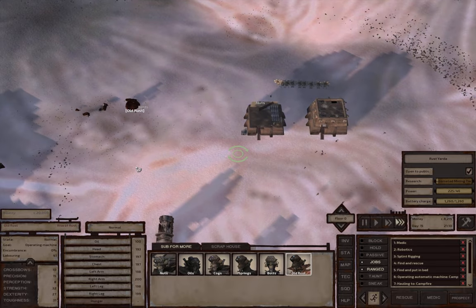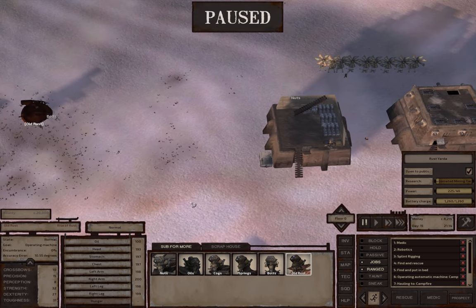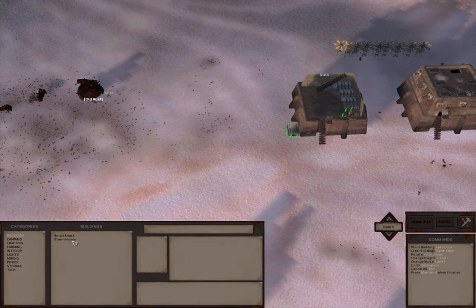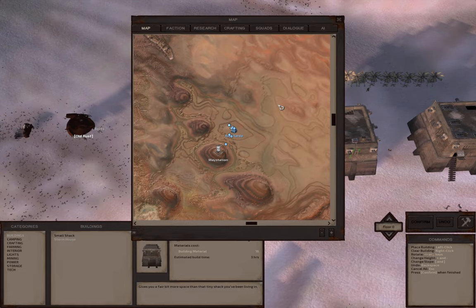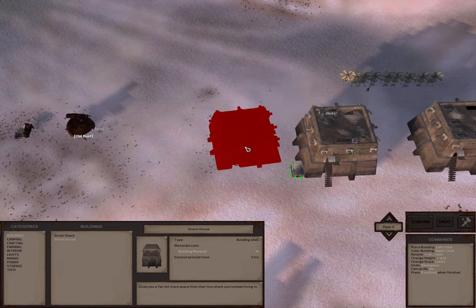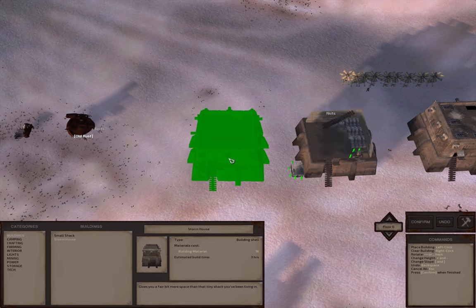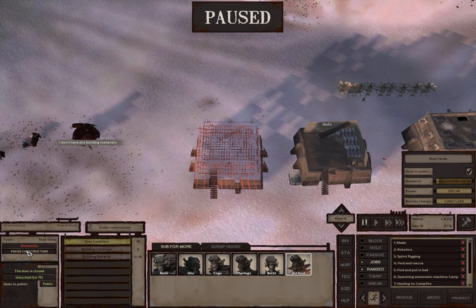So we're going to do a few things over here. Let's go to buildings - I'm going to put up another storm house over here. Let's pop this one over here and confirm that, but I'm going to put that on pause.